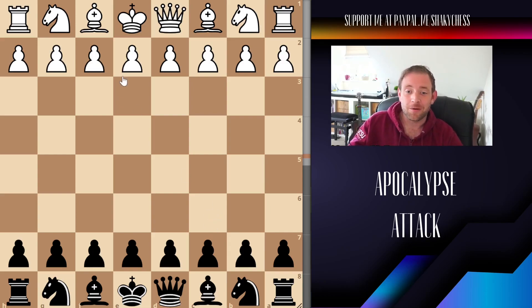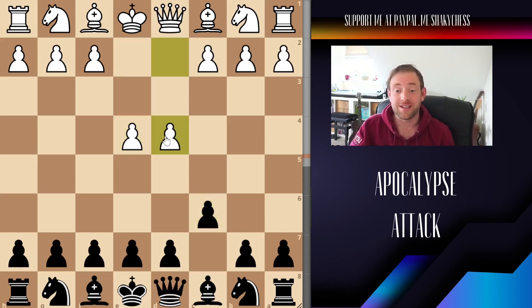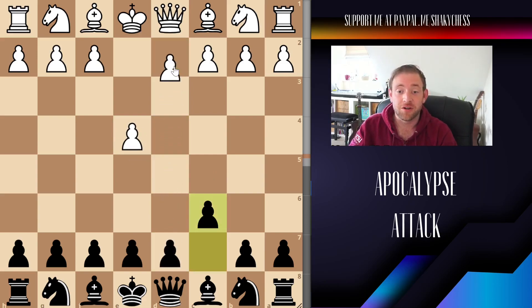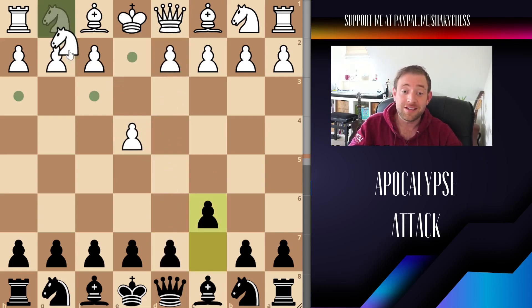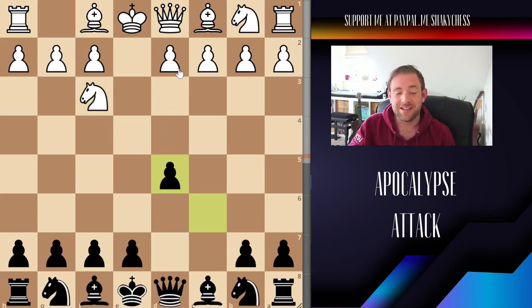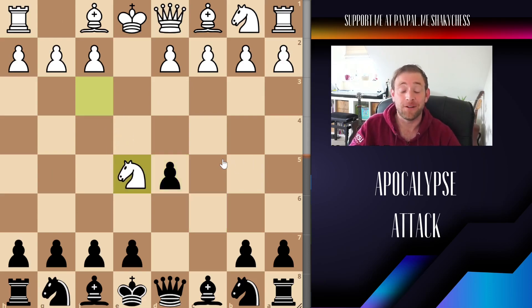With the Caro-Kann, it's the E4, C6 opening. Normally what you're going to see is D4 come down, we do D5, and you'll either push down — that's the advance — or you'll take and we take back, that's the exchange. Sometimes instead of D4, you may see the knight come out, and once we do the exchange you'll normally see D4 or maybe C3. What I wasn't expecting was the knight down to E5 — and this is the Apocalypse Attack.